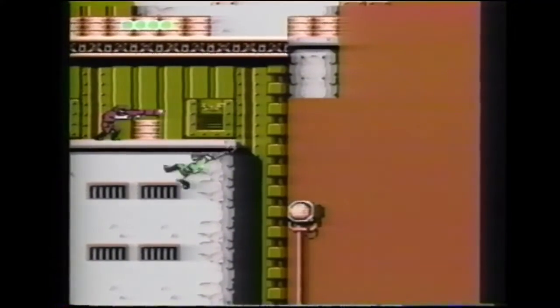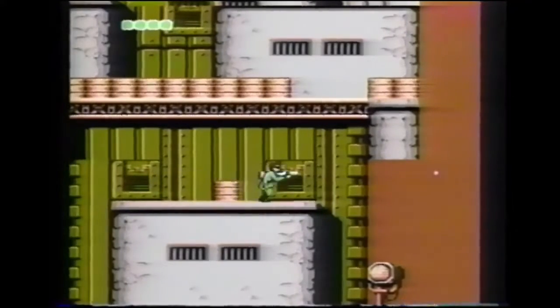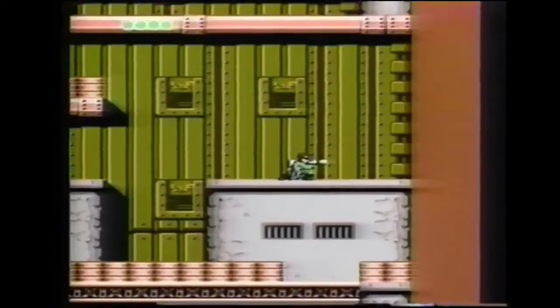Carry your wide-firing gun, energy pills, and red communicator here. Keep climbing upward and watch out for the rolling balls.